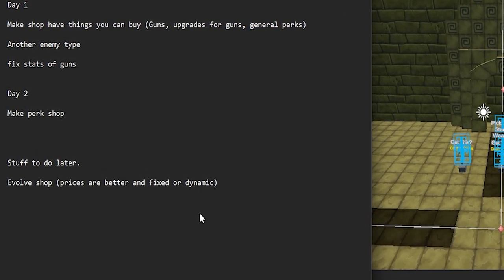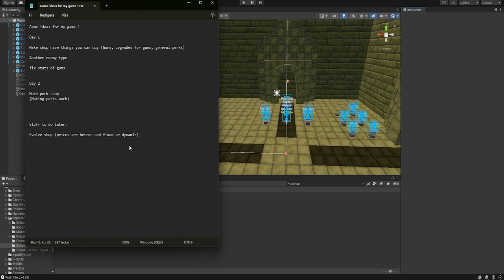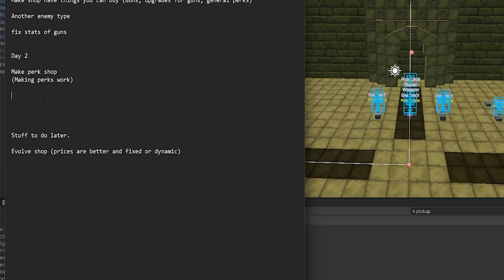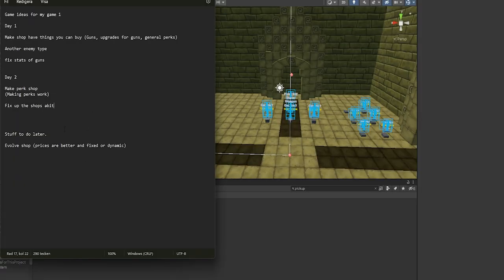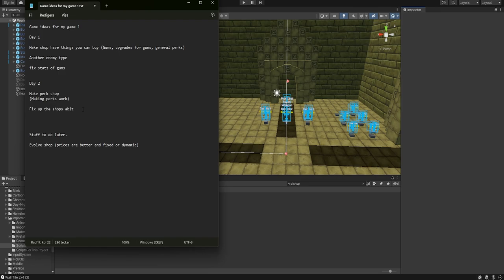So we can buy perks, and it also involves making perks actually work, which will be the main goal of today. What I'd also like to do - instead of having a shop spawn in a room where it gets in the way, we could make the shop its own special room. So instead of getting a dead-end, you get a shop instead. I actually really like that idea, I think I'm gonna do that.